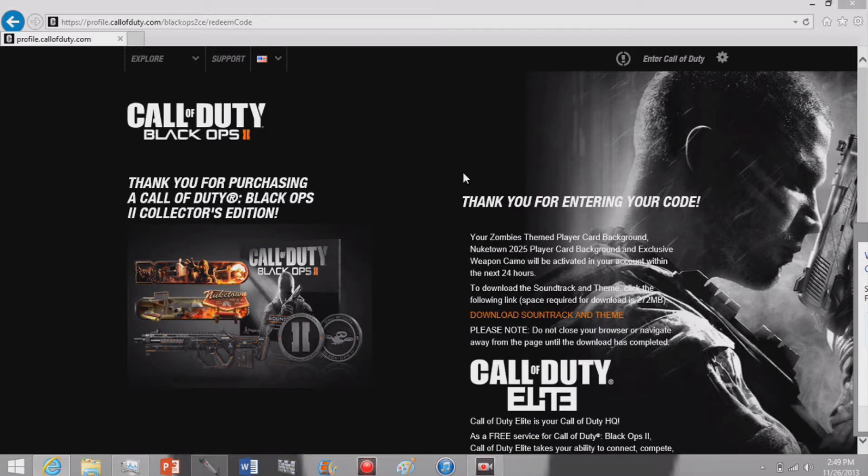So I got a zombie-themed player card, a Nuketown 2025 player card, and exclusive weapon camo. It'll be up in the next 24 hours. This cost me about $15. I think it was worth it because I see these people and I'm like, wow, they pre-ordered this game but they're still playing it. So now everyone's gonna think that about me, even though I didn't actually. So let's cut to some gameplay in 24 hours.